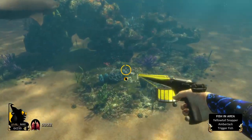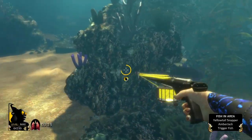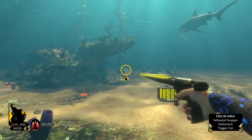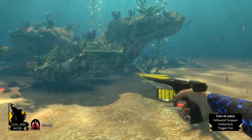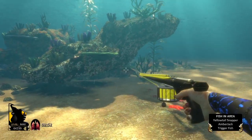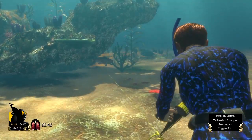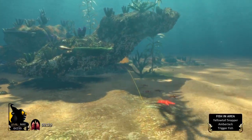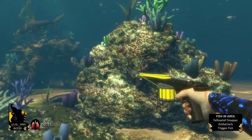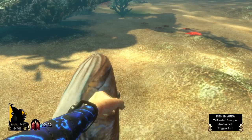Next we're going for the Shark's Victim achievement. We need to find a fish — any fish will do. You may run into one of the first bugs in the game where the shot shows red and doesn't register. If that happens, just spin around, come back, and shoot at it again.